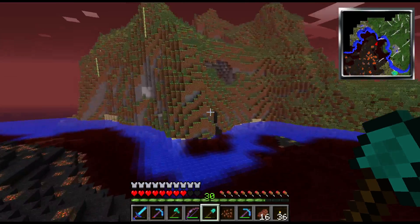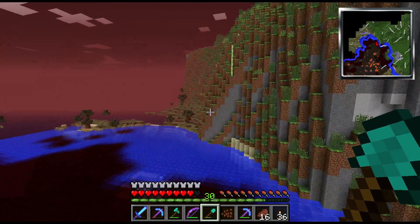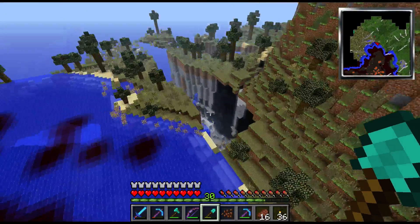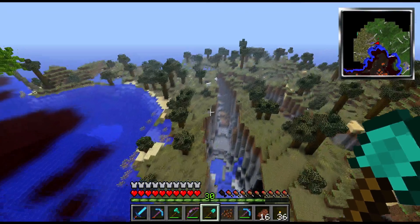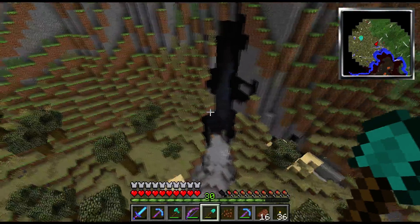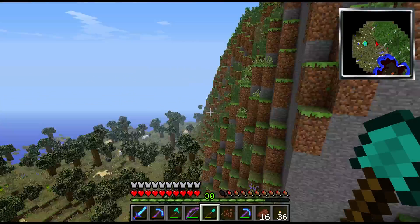Yeah, you don't want to touch those. These places are so dangerous. The minute you get out of them, everything just turns nice and bright. There are ravines all around and if you want quick resources, just hop in a ravine. The first ravine I hopped in, I had full diamond armor and everything — starting off.